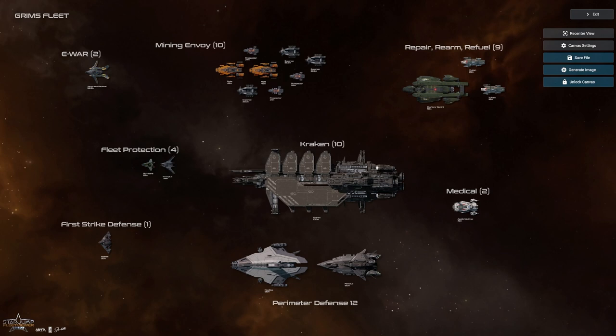The first thing I leaned on was the future scanning and signature gameplay CIG has talked so much about — how smaller fighters get hidden within larger capital signatures. But I wanted to go the opposite route: I wanted a big signature. That's why I added ships like the Perseus and the Nautilus. I wanted big ship signatures because I wanted the size of my signature to be almost a deterrent — so any smaller fleets coming in would scan me, see what's rolling with me, and immediately say 'I'm not messing with that.'